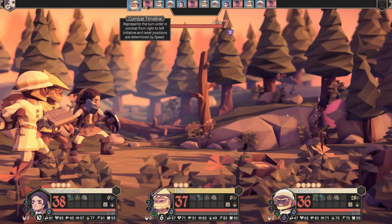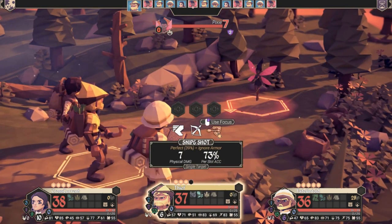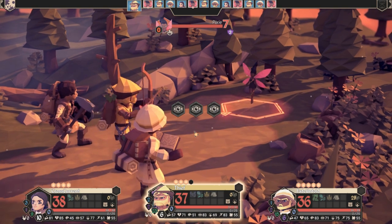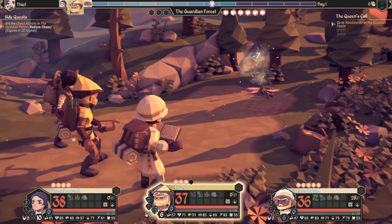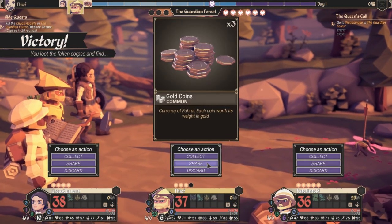Had I not ambushed, the fairy would have gone before me. Fairies have a lot of speed, not a lot of health, and sometimes some magic too. Hunters are really good against flying units — that's a little thing to keep in mind.